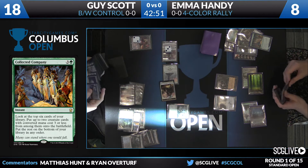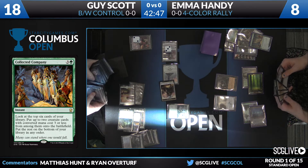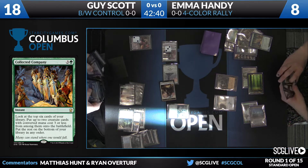He did have Dispel mana at that point in time. Dispel is not the only main-deckable counter — it could be something like a main deck Disdainful Stroke, which is not entirely insane. So if you're putting your opponent on Esper Control, that play makes a ton of sense.